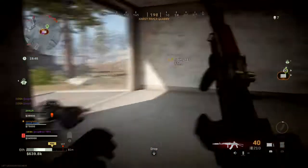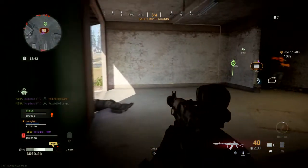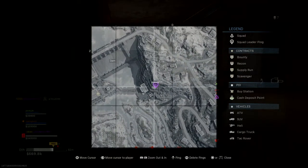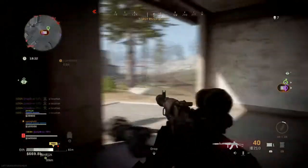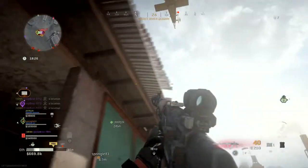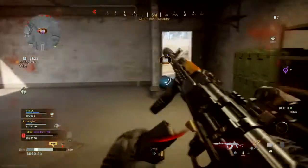The next one is the Holger 26, which received increased damage range and increased ADS speed. I think the Holger actually needed a little bit of a buff as well. I haven't got too much experience with it but I loved it the couple of times I tried it — I just felt it was too weak.